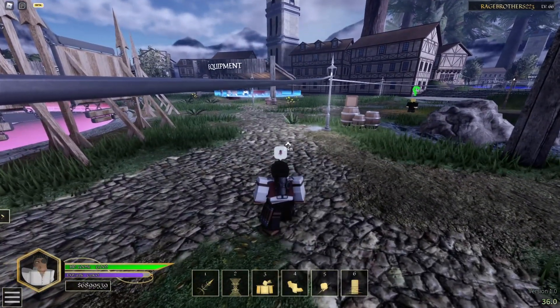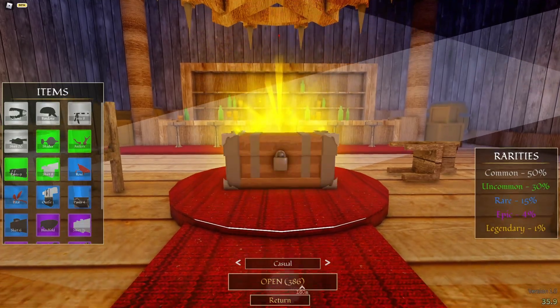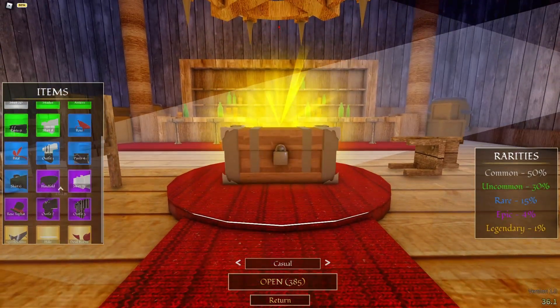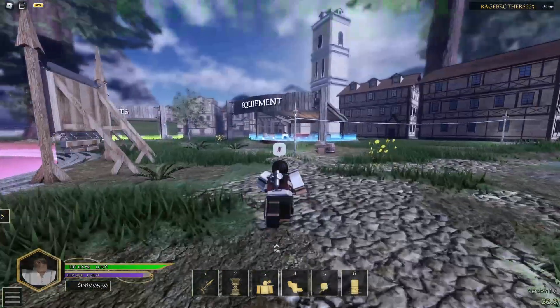To open crates, go to inventory, then navigate to crates, click open, and it'll give you an item. There are rarities obviously. I don't have any of the rare items but I do have most of the purple items right now. That's how crates work, pretty simple and easy.